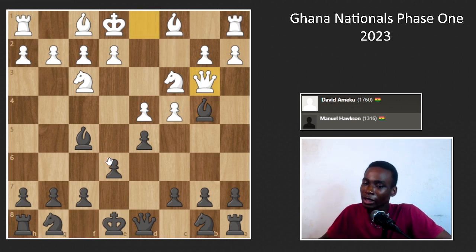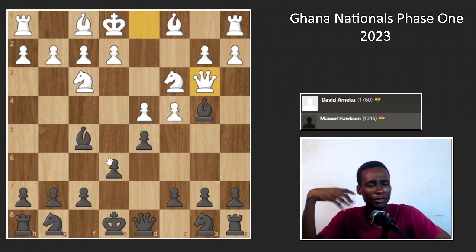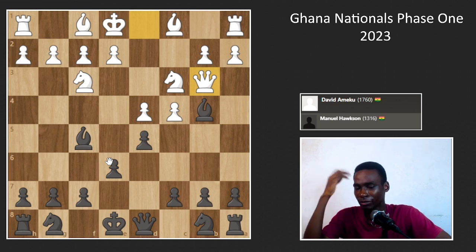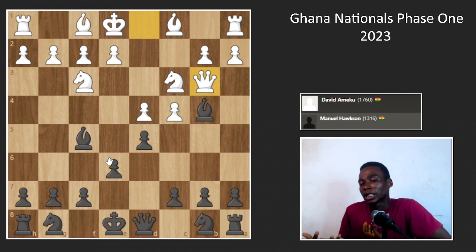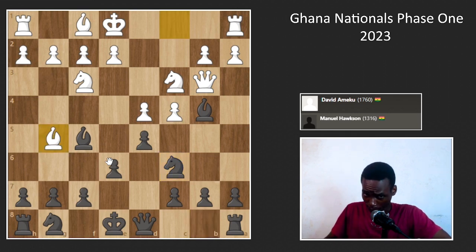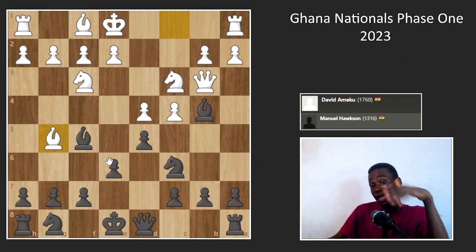He plays Qb3 — I don't think I've ever seen Qb3 before, at least not in games I've played. I really couldn't recall facing Qb3. So I didn't know what to do. I looked at the position and thought, what can I just play naturally that doesn't hurt me? I went Nc6, then Bg5, and the engine says that's actually the top move. But I had a very funny idea on the board which I did go for.